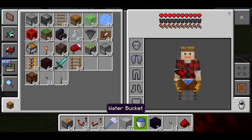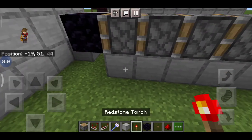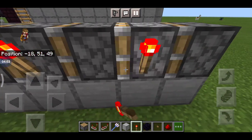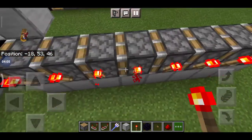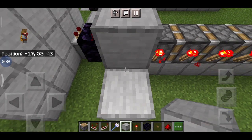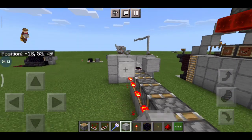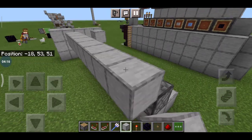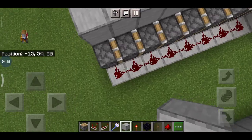Now take out your redstone torch and place it on this piston, a block above it — and do the same on everything. Make sure you're only using eight; don't do nine or less than eight.